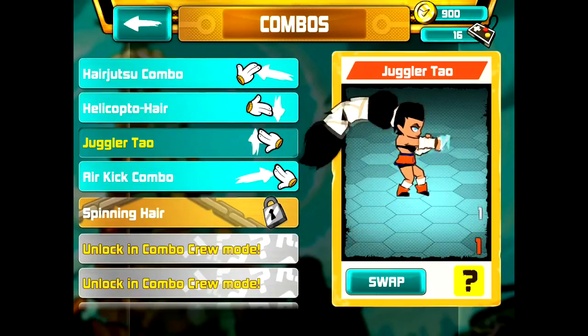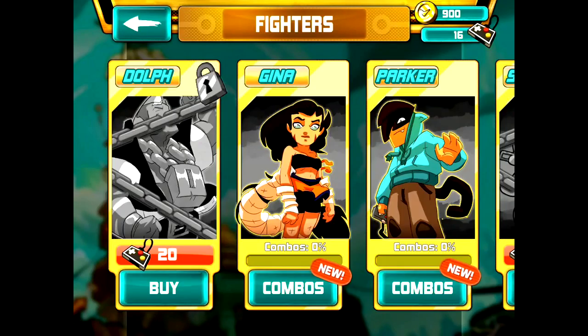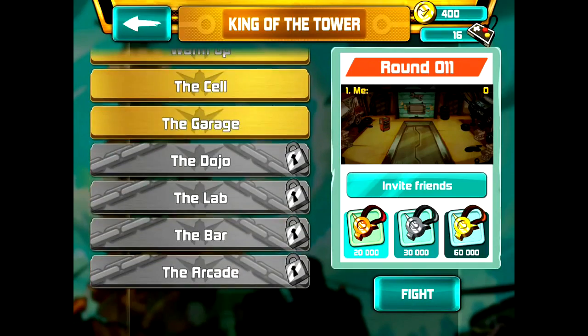You soon gain the ability to unlock new combos for your characters, extra perks, and additional combatants, adding welcome variety to the proceedings. There's also an endless tower mode for you high-score junkies.